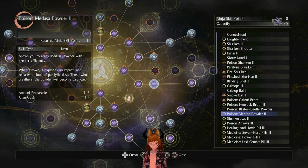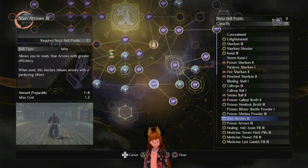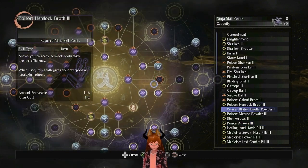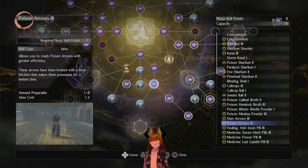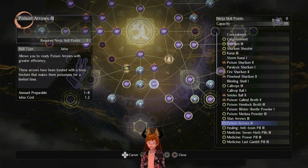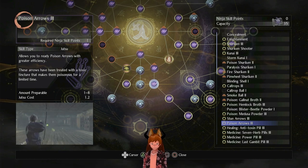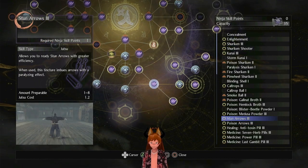The stun arrow inflicts paralysis and fires paralyzing arrows that inflict a lot of paralysis on a headshot. Poison arrows work the same way but with poison. As far as all these status effect options go, paralysis is obviously going to be better than poison, but it's a very big risk — it can be very difficult to actually apply paralysis to some opponents like Yasuke or Takamaru, and you're going to waste a lot of ninjutsu power simply dedicating it to paralysis.